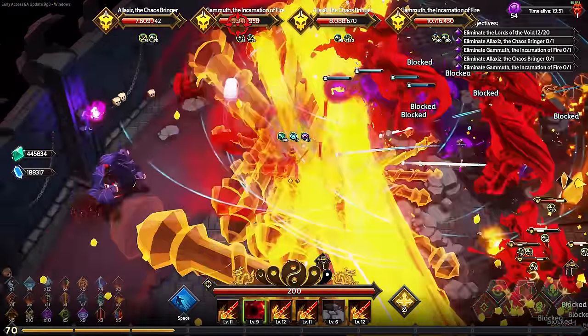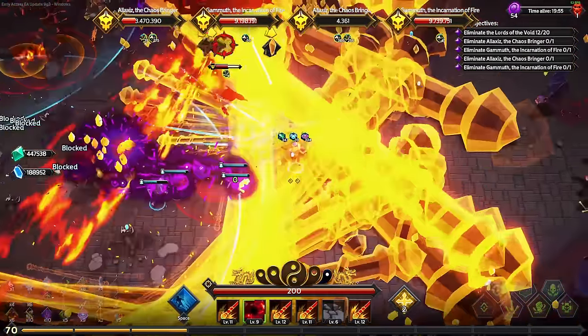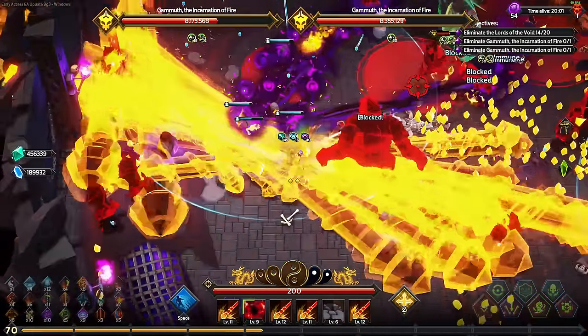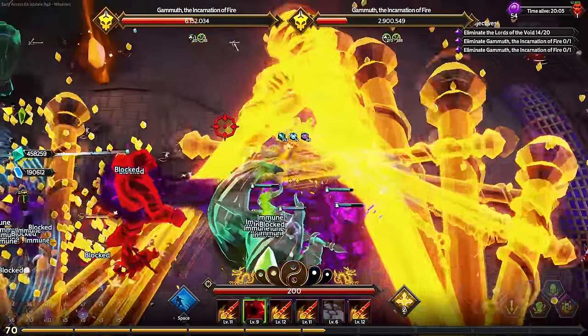How's it looking right now? The bosses - the ones running after me are a little bit hard to hit. The chaos bringer is the one running after me and he got destroyed - look at this, there he is standing just watching on the sideline.